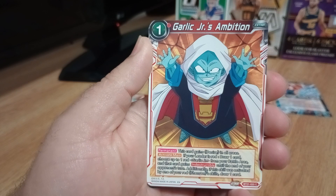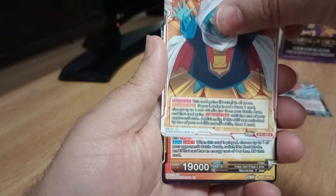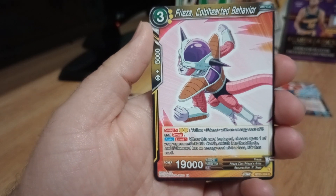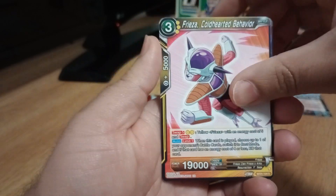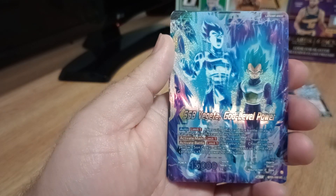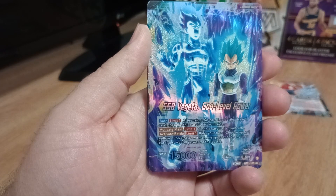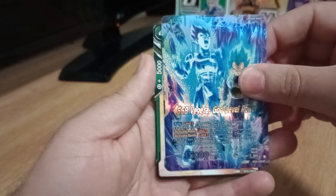There's Garlic Junior and His Ambition on the common card. And is it now that we get something that might be holo? I don't think you get one in every pack. Frieza, Cold-Hearted Behavior, on the common card. That's kind of nice. Oh yeah, there we go — this is sweet. Super Saiyan Blue Vegeta, God Level Power. I love that card.